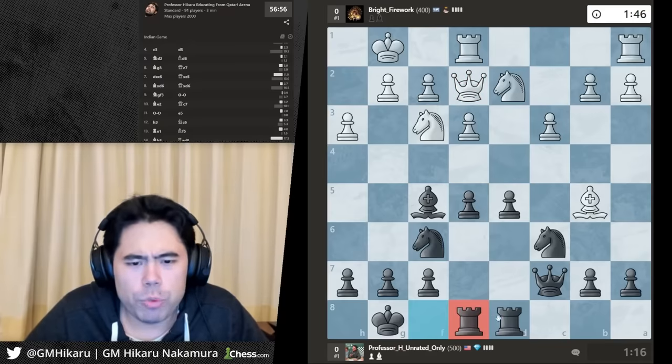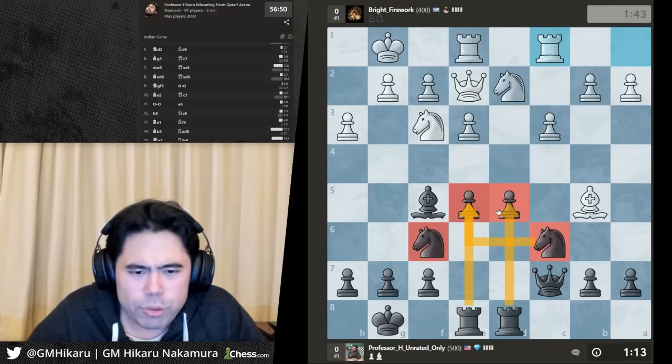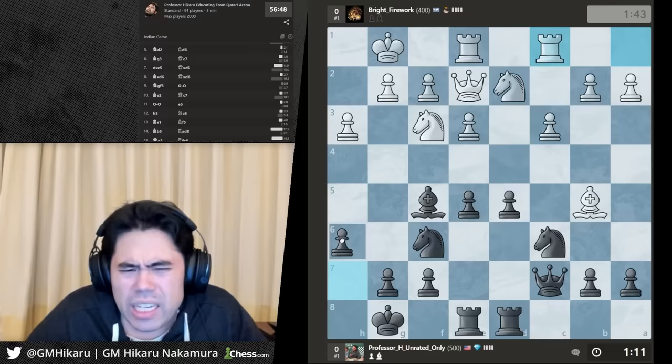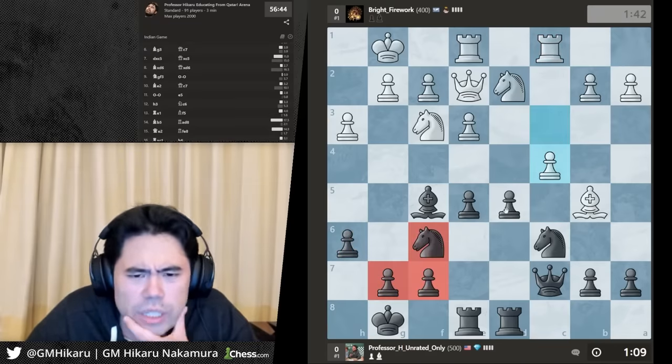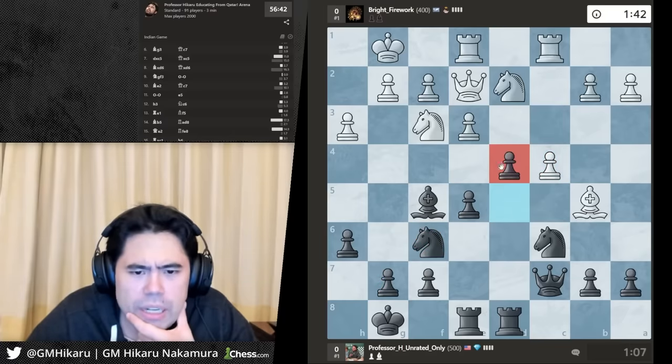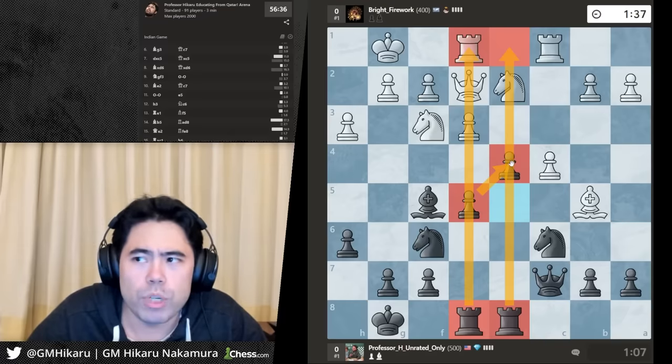Let's go rook e8 here. Now I've got the perfect setup — rooks on the two files with my central pawns, knights developed, bishops developed. I'll play h6 here to create some luft for the king. He goes c4, trying to strike in the center, but now I'll play d4. You'll start to see why I put the rooks on these two files because something is going to open up in the center.